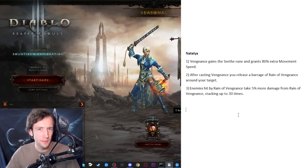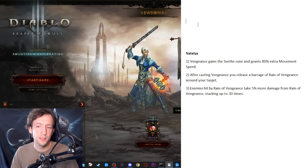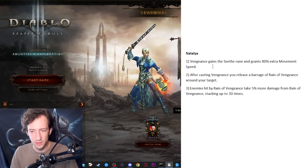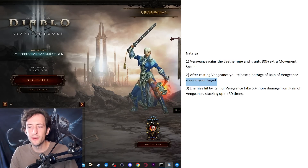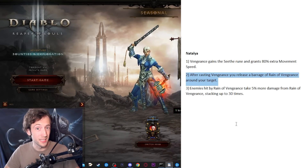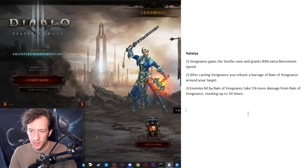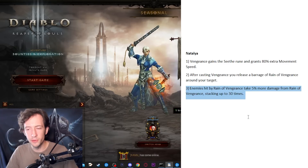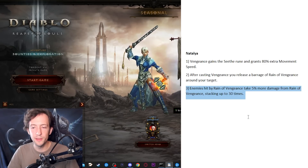Here's Natalya. I think this set should be revamped toward a Rain of Vengeance-type set. First you get free Hatred — no cost issues — which fits the whole vengeance theme. Some extra movement speed to make it less clunky. When you cast Vengeance you also gain a bunch of Rain of Vengeance around the target — like five casts — so you can use Vengeance as a targeted nuke. And there's a damage stacking mechanic similar to Multishot, where hitting enemies with more arrows stacks up their damage, which would feel great for pushing.